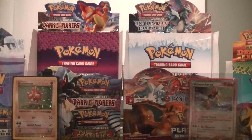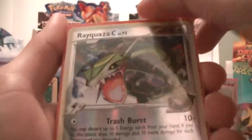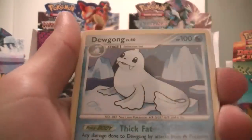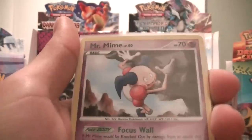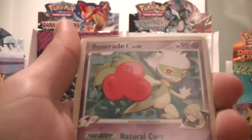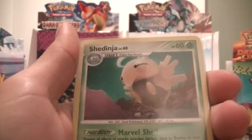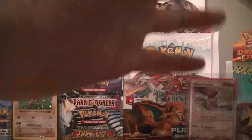Next is Supreme Victors. Reverse Rayquaza C, Reverse Rhyperior, Sableye, Moltres, Dewgong, Crodont, Mr. Mime, Dusknoir FB, Roserade C, Articuno, Lucario C, Shedinja, and Wailord. And Driftbloom Reverse.